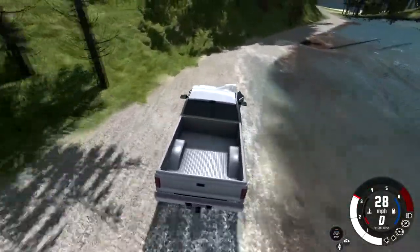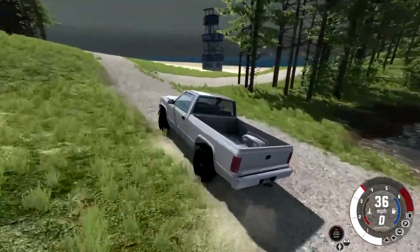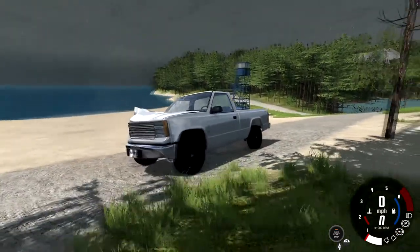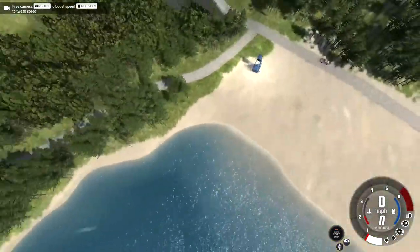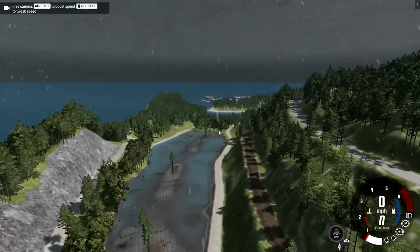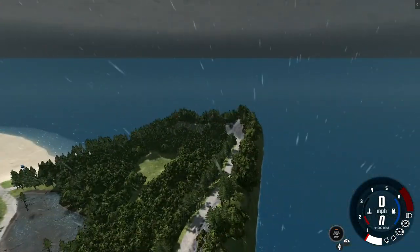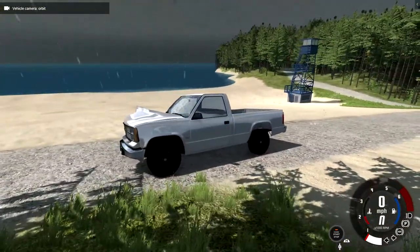The water looks like it's trying to overcome this gravel path, which is unfortunate. Out here you've got some random lifeguard watchtowers, and a little dirt road that just loops around this section of the island. It leads back to where I was at — not much of a drive, just a long cut. That's what some people call it.